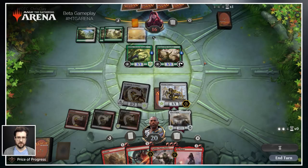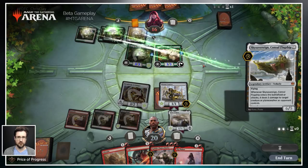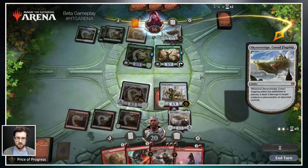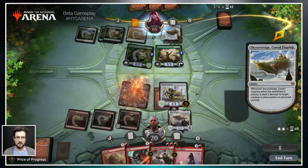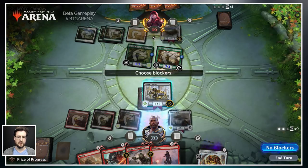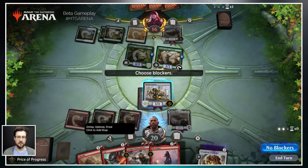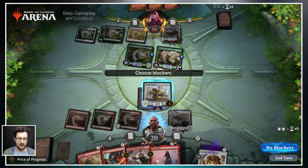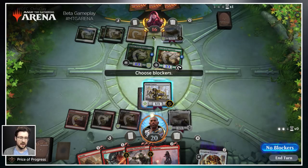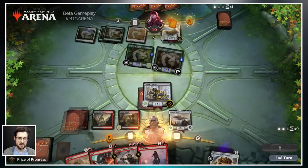I want to give you a brief primer on what all those stops look like. You'll notice in front of us and in front of our opponent, there's a turn tracker with different phases marked along the way: the beginning phase, first main phase, second main phase, combat where your avatar is, and the end step shown by the stop sign. You can tell whose turn it is and which phase by what is highlighted orange. Right now the bar tells us it's our opponent's turn, and the highlighted avatar means we're in combat.